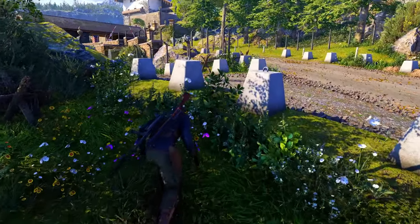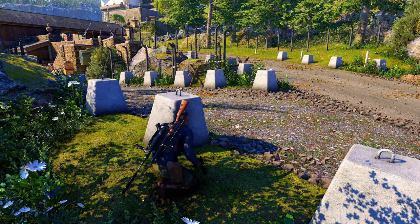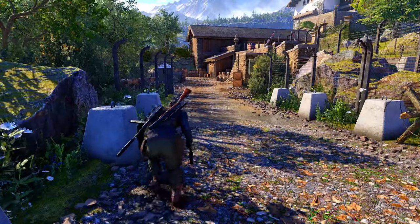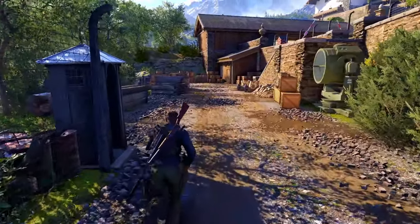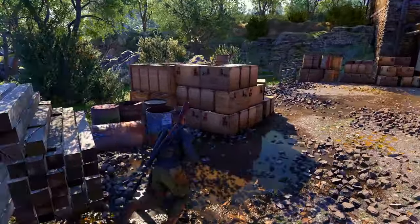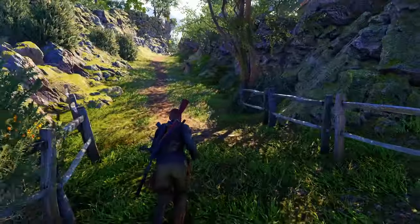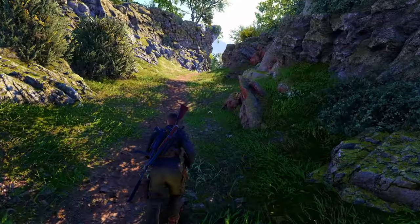Just running towards the entrance of the retreat — there are some guards up ahead. I'm going to sneak quietly past here. You can also run quickly to avoid them, but I'd rather sneak quietly instead. Going through this area, I thought there'd be some guards but there's no one here; it's quite easy to sneak through.